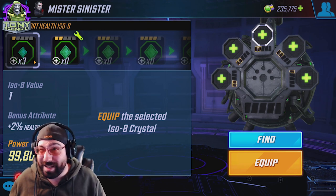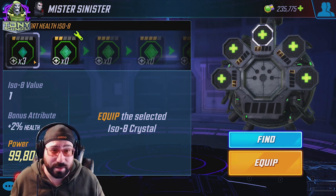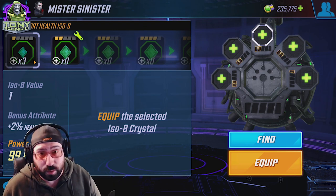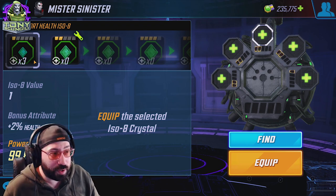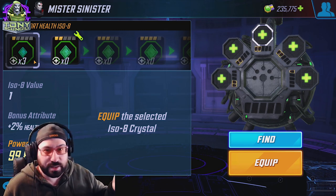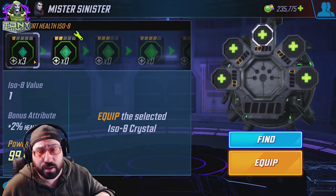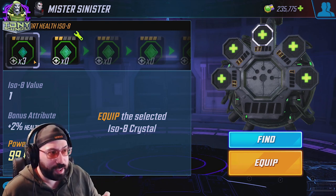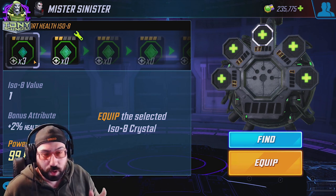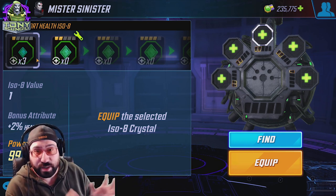Follow up with focus on most characters, and then resist and armor — armor being the least relevant but still equally necessary stat to work on. That's if you're looking to slowly over time invest in the right things, because you've decided you want to work on a character like Mr. Sinister and make sure he's constantly just a little bit stronger for arena, war, or whatever reason. That's the separation of the ISO-8s.